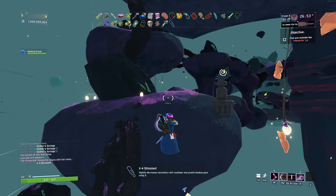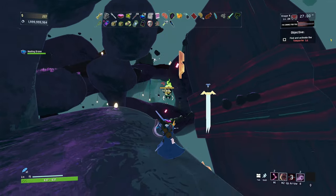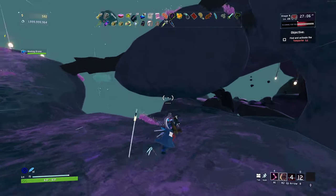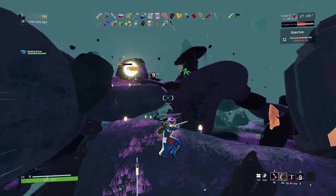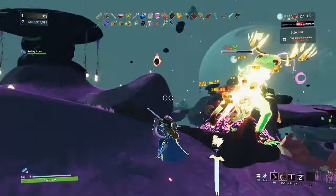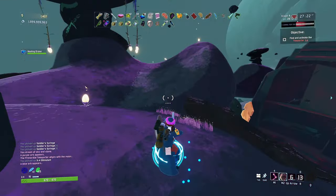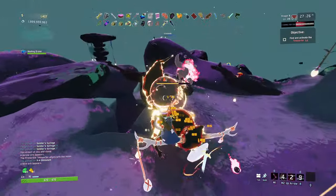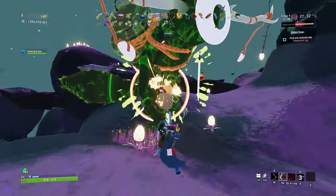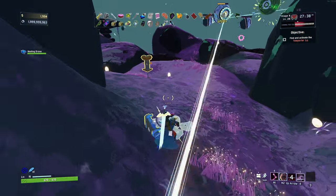We've got a good amount of scrap — five regular scrap and two green scrap, so we want to be finding 3D printers here. I like having two charges of that now because of my corrupted fuel cell. There's a lot going on up here. The bosses really aren't that bad because they're always attacking, so I'm always critting them. We're getting plenty of money right now as well.